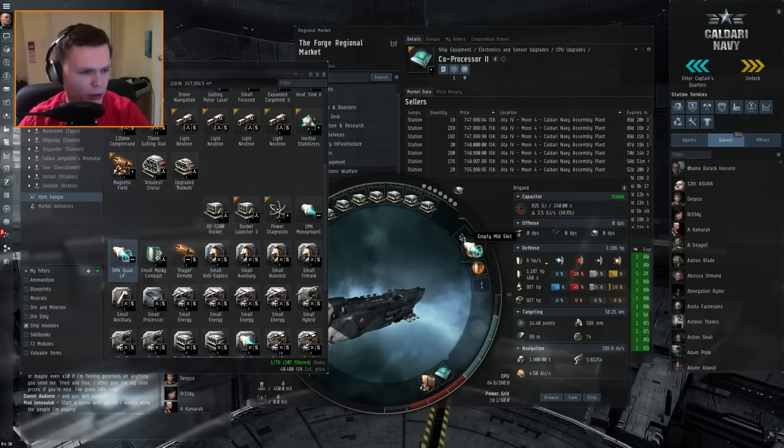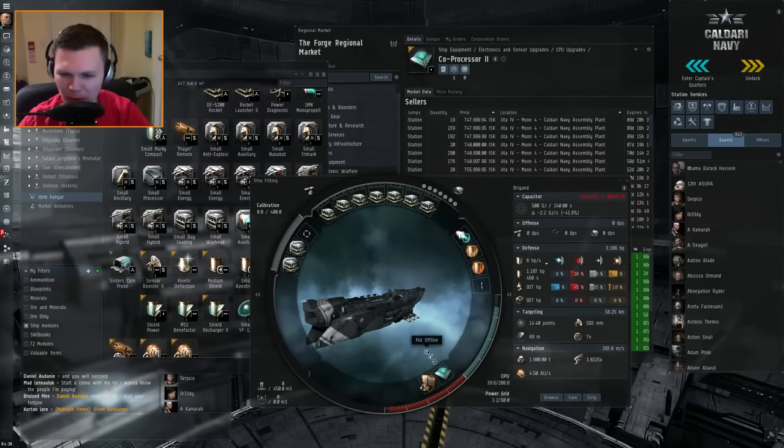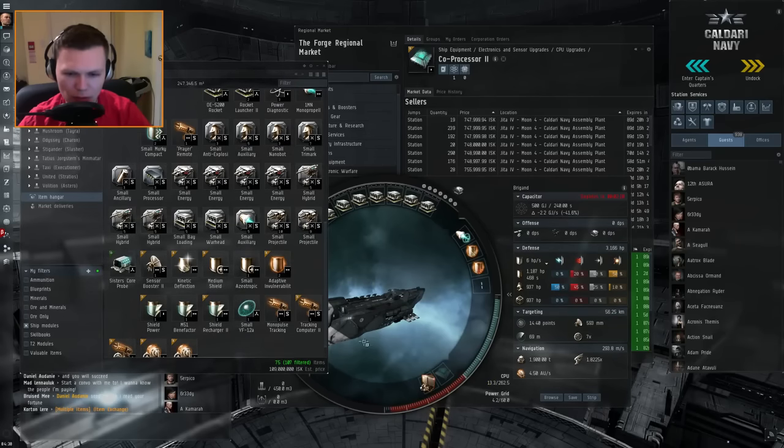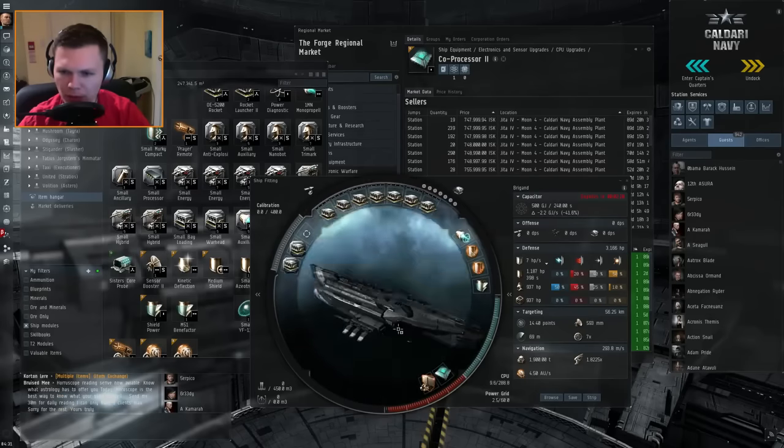If I put a coprocessor here maybe I can get some decent navigation improvements. Right after downtime it's going to be the best. Maybe I can fit something else here — where's my medium shield? It's a power grid issue now, the power grid is messing me up. I guess I'll go with the shield recharger — it'll help me tank a little bit better. It's not really a buffer tank, just a passive tank. I'll try to kite my damage.